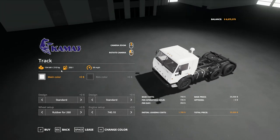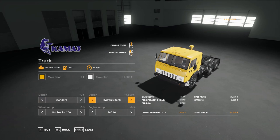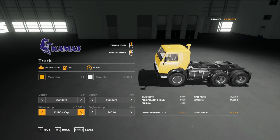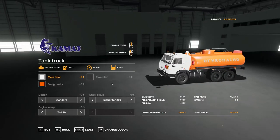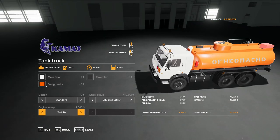So the KAMAZ truck: 260 horsepower, 250 liters of fuel, runs at 59 miles per hour, and it just has a saddle in the back for you to use. You can adjust the main color and the room color. Under design: standard, design one through nine, back to standard. Hydraulic tank — you can see it adds that tank on the back. Dangerous cargo, oversized cargo, spoiler, back to standard. Rubber for 260, rubber for 280, 280 disc, euro, euro cap. Engine sizes: 740 10 is 210 horsepower, 740 20 is 240 and 260, then back down to 210.